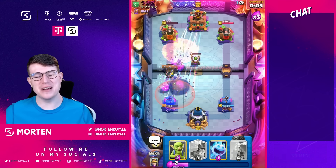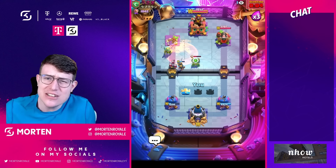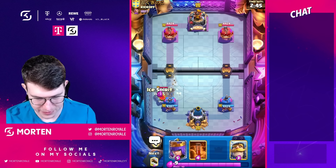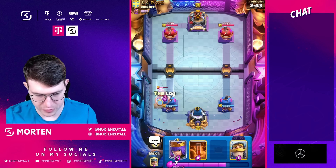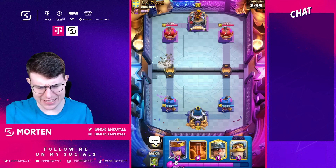Two games, two wins — we are absolutely dominating, as expected. Mohamed Light's decks are always good. Okay, that's a good player — looks like Wiko — let's see what he's playing. Looks like it's mostly goblin drill.